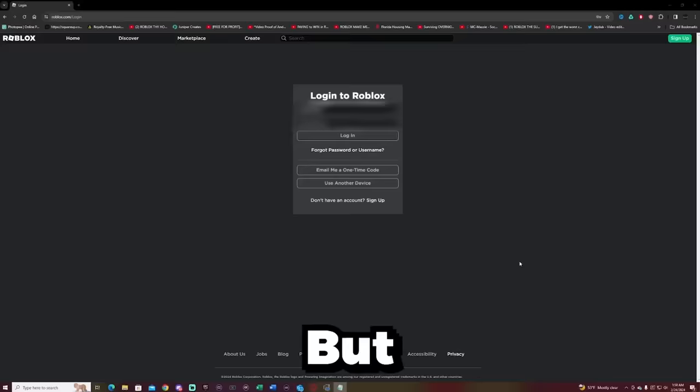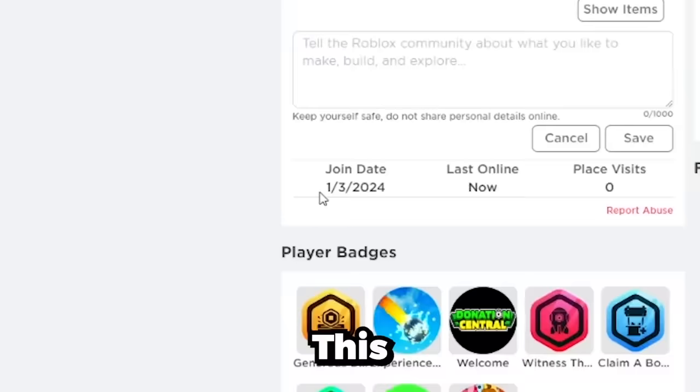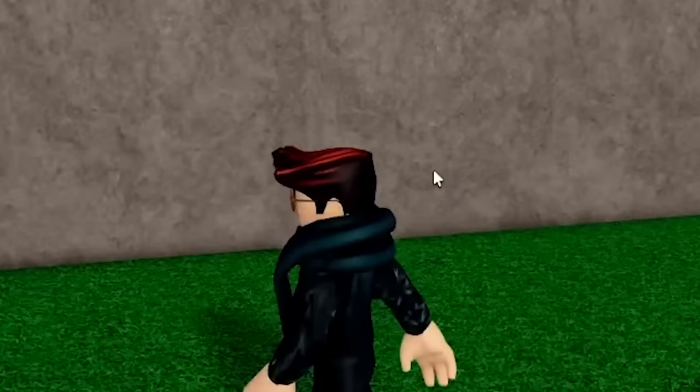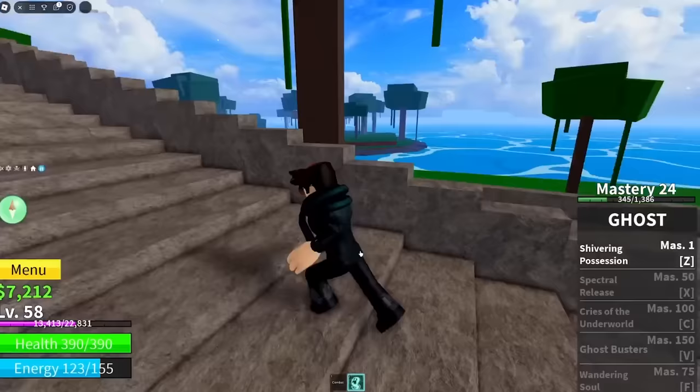We got the first account details in and we're going to try to sign in — hopefully no 2FA. No way this actually works first try — oh! What the heck, that actually worked first try. He has five Robux. His name is HDUU968 — this account was made in January. They're not even in a group. This is a fake account. Wait, this can't be a fake account, it has Robux — why would they put Robux on a fake account? This account is very newbie. We're at level 58, we have $7,000, and we have no drip. At least we can roll for a fruit. We have a Ghost Fruit at Mastery 24. Wait — same account launched from a different device! We need to log in right now and change the name. He's playing right now!